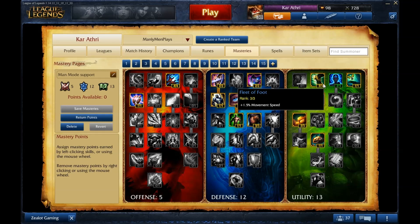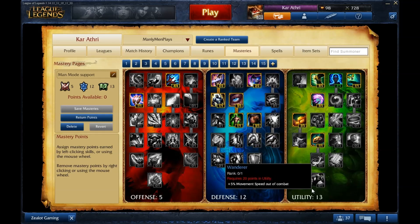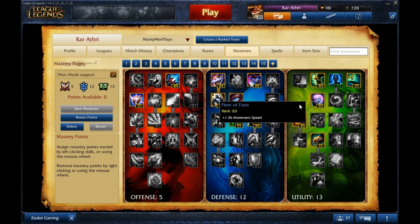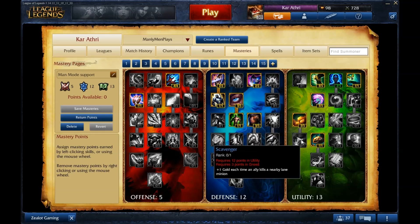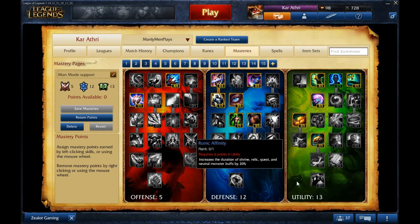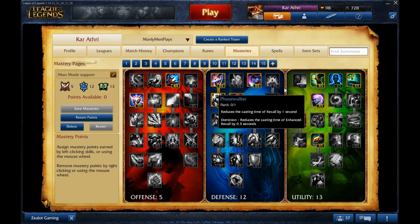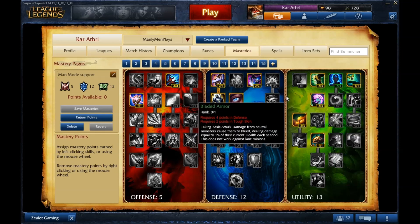Fleet of Foot — movement speed is one of the best stats in the game, and getting it in a mastery is great. It used to be at the bottom of the tree, now it's near the top, very useful. Get it almost always if you're going anywhere near utility. Then I go for the gold income mastery — I don't think Scavenger is that good because between that and the Runic Shield, it kind of makes it redundant. Phase Walker is also optional.